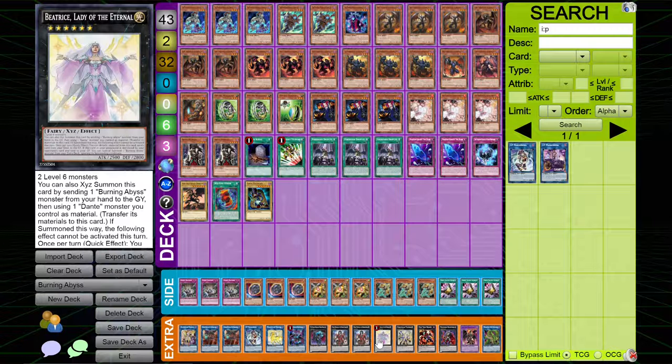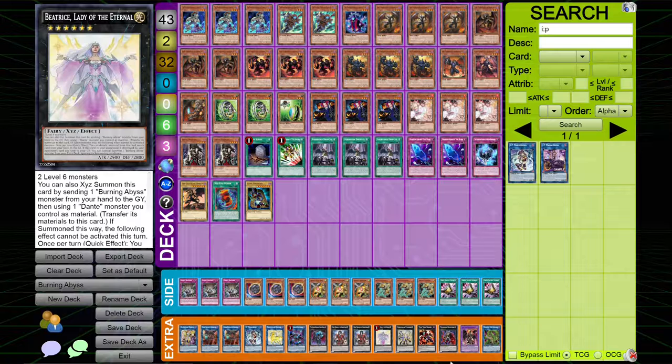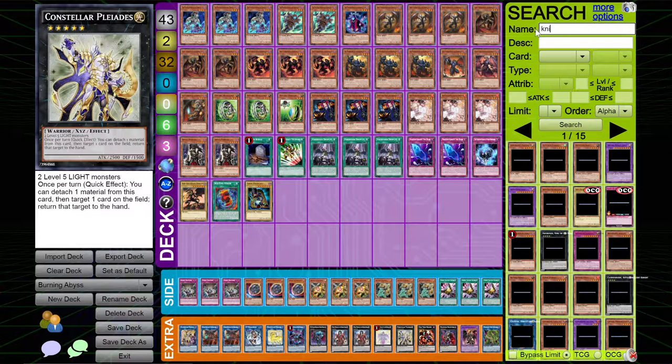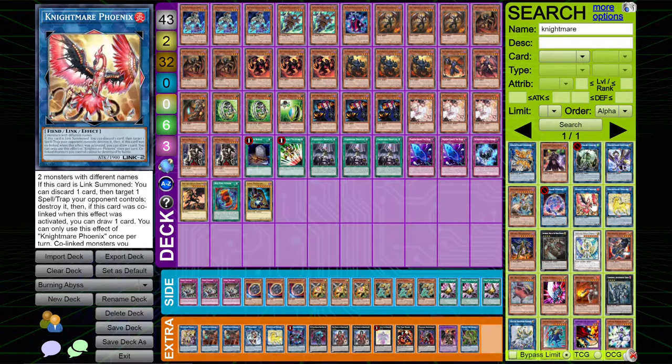I play one copy of Beatrice because it's limited, but this card is basically an insane foolish burial from the deck and it's completely crazy. I play one copy of Constellar Pleiades — I had this in my other build, I still can't remember how I'm supposed to make it. I think I had a Rank of Magic Astral's Force. You know what? Just cut this out for something generic — cut it for a Nightmare Phoenix. This card's literally useless in the deck because I don't play Rank of Magic Astral's Force.